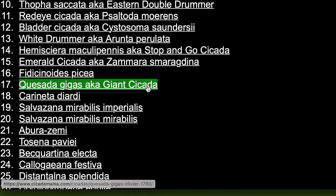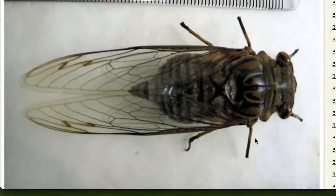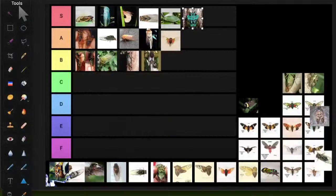The giant cicada, Quesada gigas — ranges from Texas down through Central and South America. It's the largest cicada in South and Central America. It has an impressive song, hangs out on guava plants, and is number two in total size for the Americas. It goes in A tier — not visually impressive but very big.